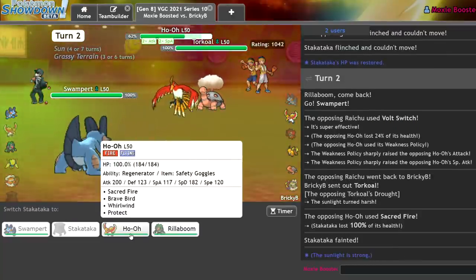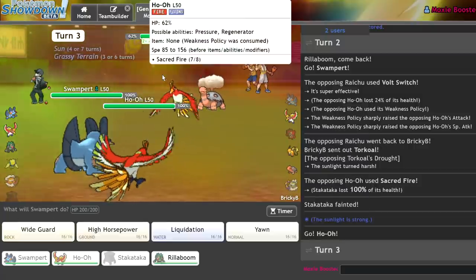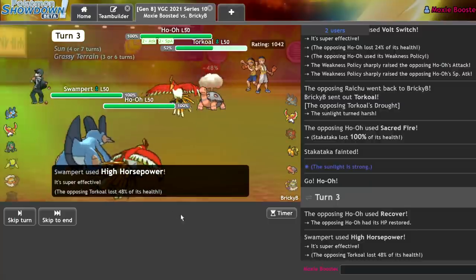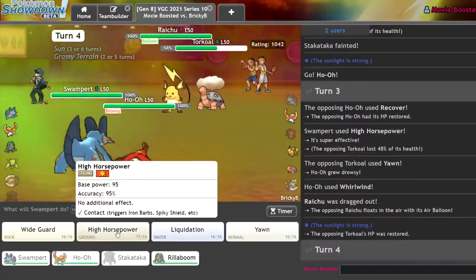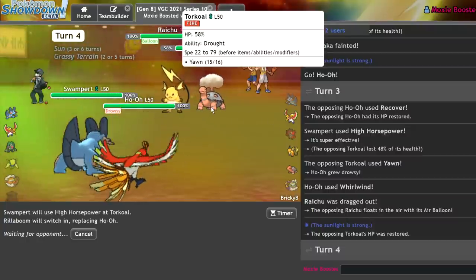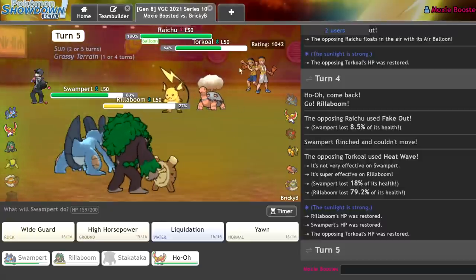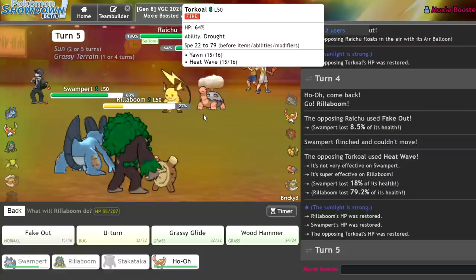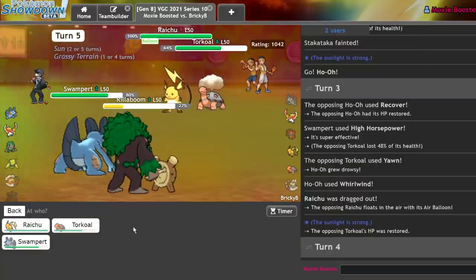Oh god. Guys, I'm really scared — I don't want to play this game anymore. I'll go for the Whirlwind. Okay, that's fine — they messed up. Remember when I said I just have to get really lucky? This was the turn I was talking about. Go for another High Horsepower, get in my Rillaboom. I'm going to double target this Torkoal — it might sound weird, but I don't KO it with a regular High Horsepower. Wood Hammer — they get out of there. I'll be taking that Torkoal from you, sir.